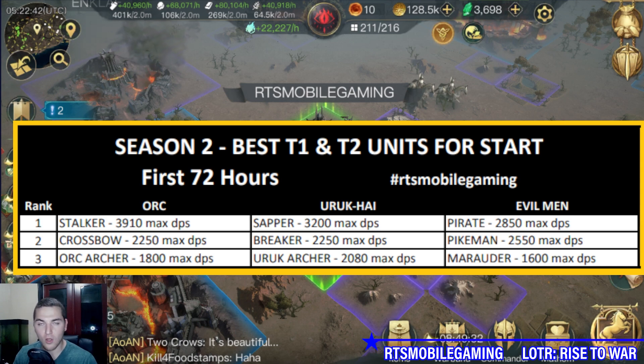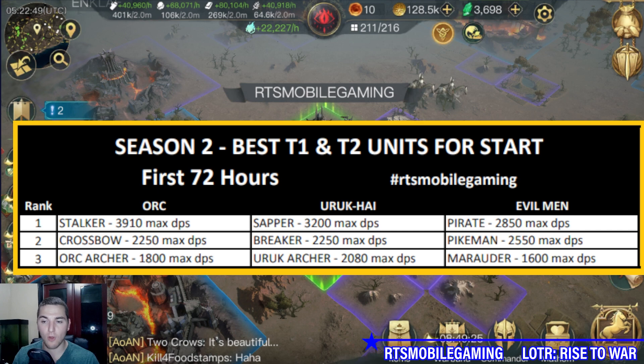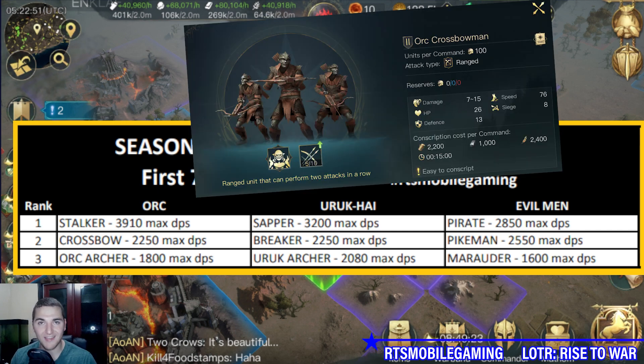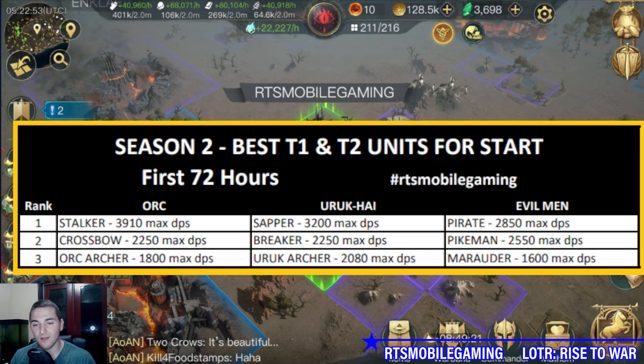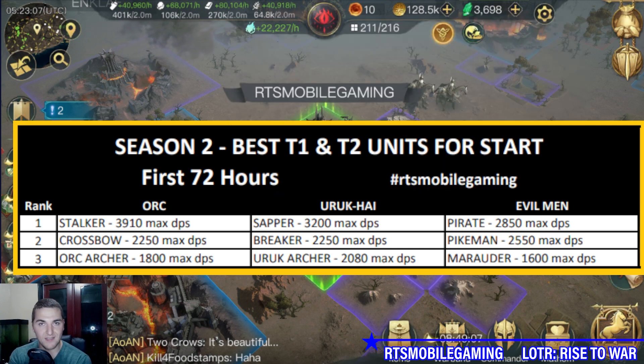If you're rolling orcs, the Stalkers are available at keep level 5 — they are a tier 2 unit with 3910 max DPS. Crossbow Men have a double strike and you can unlock the archer building at keep level 2, though Crossbow Men may not unlock until level 3 or 4. They do physical damage and are 2250 max DPS. Orc Archers are available at level 2 with 1800 max DPS and deal a little bit of poison damage on the side.